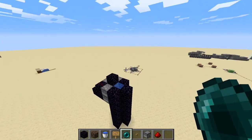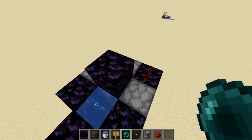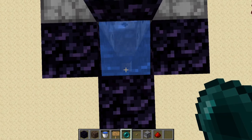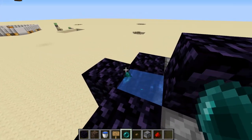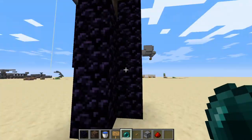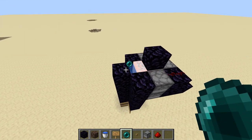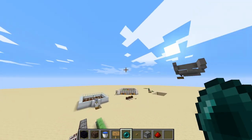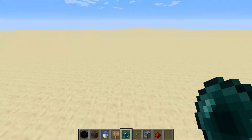Recently I've been experimenting with enderpearl cannons and I came up with this design. How it works: you just have to throw an enderpearl right at the edge so it doesn't touch any TNT — it's really close to the edge. Then you click the button, and after it explodes, the enderpearl goes way far off.